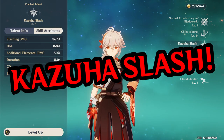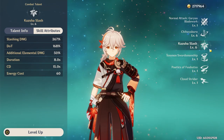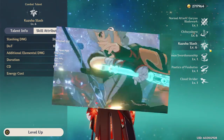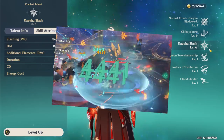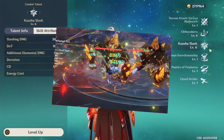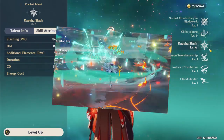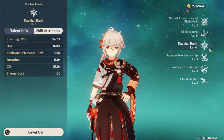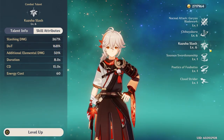Now let's talk about his burst — Kazuha Slash. Yes, it's actually called that. With literally the most pragmatic name in the game, you would never have expected the burst itself to be so visually stunning. It does an initial animo slash, followed by 5 ticks of animo damage. The burst can be infused with the first tick, which occurs shortly after the slash itself.